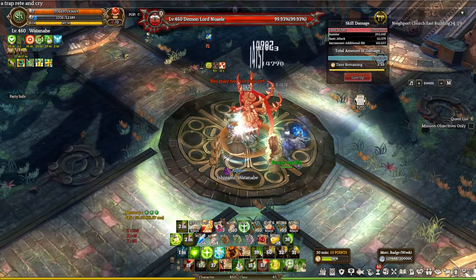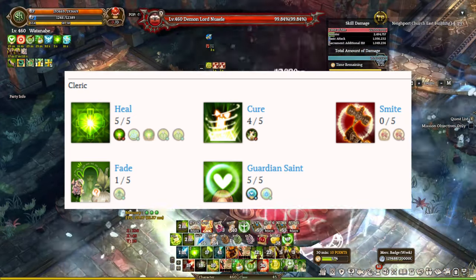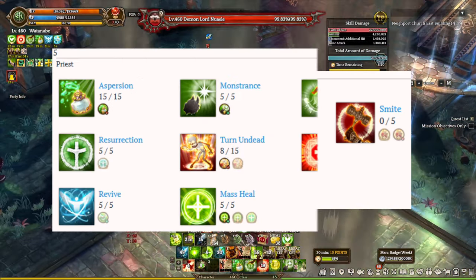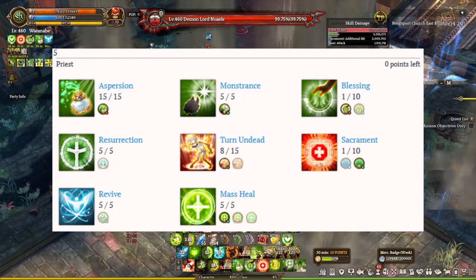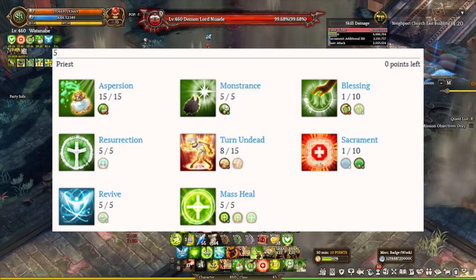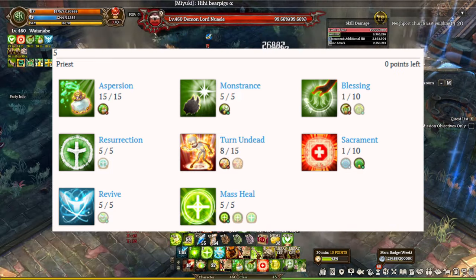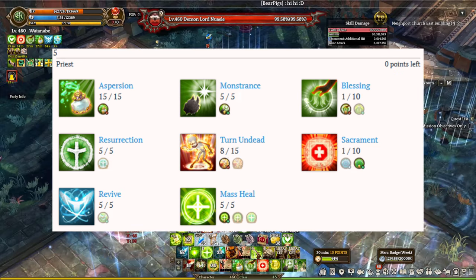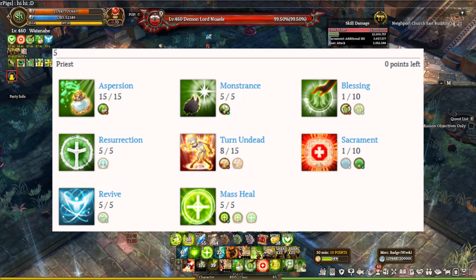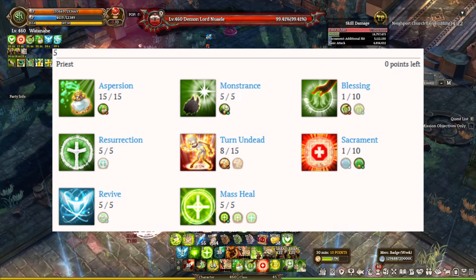For the skill build, the base class has max Heal, 1 point into Fakes, everything into Guardian Sync, and 4 points into Cure. For the Priest, max out Exorcism, 5 points Monstrous, 1 Blessing, 1 Sacrament, 800 Dead, 5 Resurrection, 5 Revised, and 5 Mastered Heal. The reason for only 1 point in Blessing is that you don't necessarily need to max it out unless you're playing Chaplain. One point Blessing and 1 point Sacrament should be good enough — Added Damage is not that impactful in the late game unless you're playing Chaplain, SR build, or any build requiring the Added Damage status.